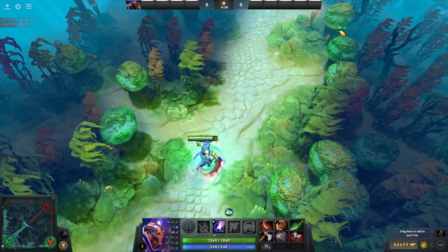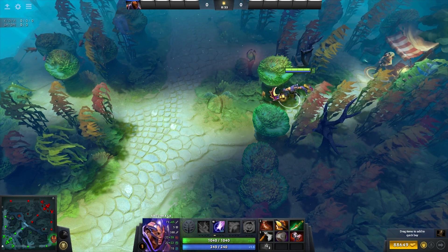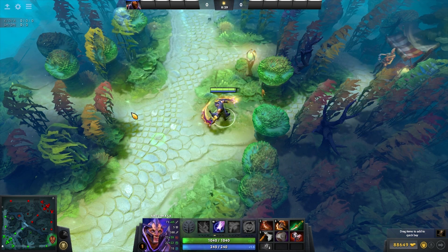One big struggle players have in the mid-game is dealing with TP scrolls. As a core player, you want all your farm to count, but sometimes being able to immediately TP to a tower or shrine can be the difference maker in plus 25 MMR or not.